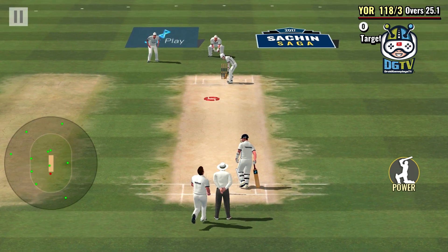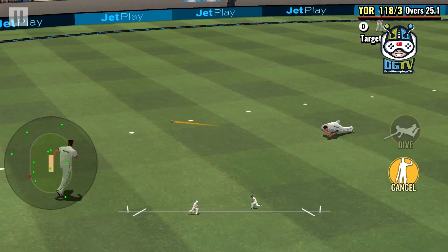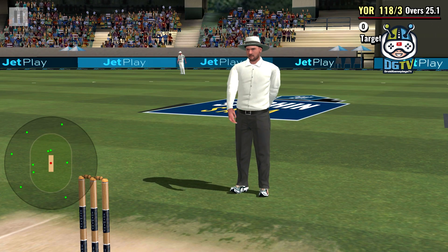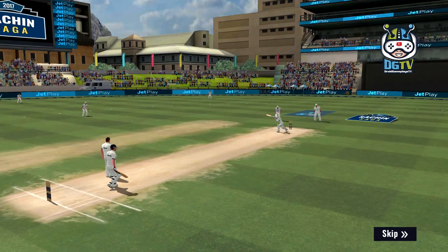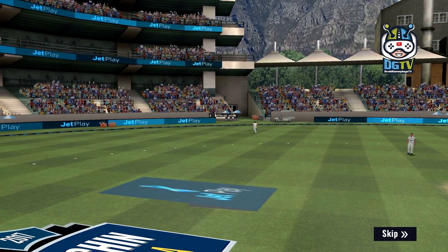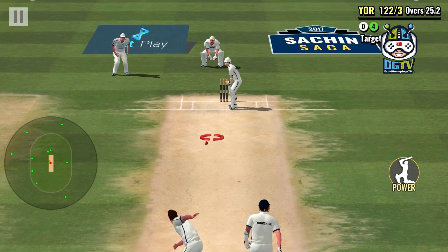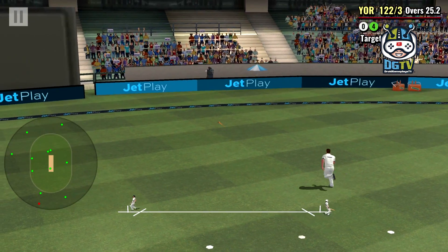Tendulkar facing. Pierce through the gap like a bullet, four runs. Gets it straight to the fielder, gets off the mark for the single. The bowler has the cherry in his hand and is ready to run in. No chance for the fielder there, brilliant shot, excellent timing.